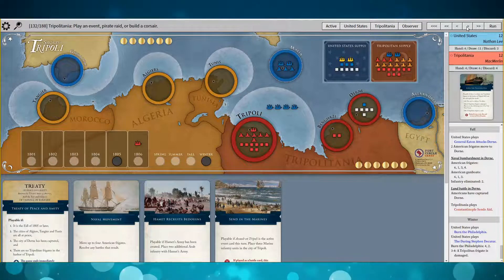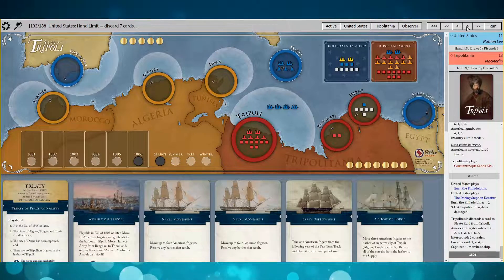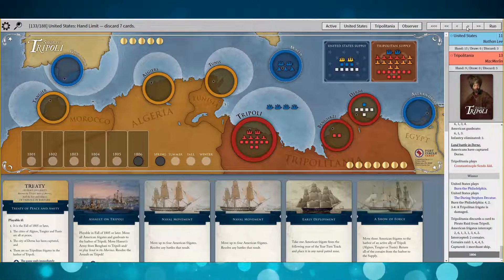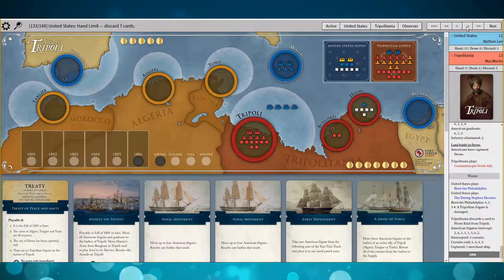Because I messed that up, I have to go all in on Tripoli — I've got no choice. In order to bring Hammett's army in, I have to take Benghazi first, then go all in on Tripoli. His last move of 1805 was a pirate raid — he's pushing for the win, up six. I managed to sink two Corsairs; he got one coin, one merchant ship. He's up seven.